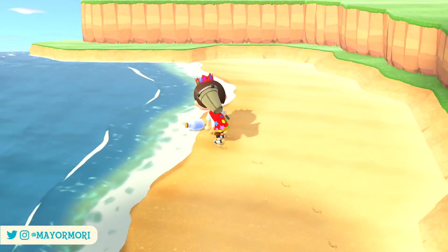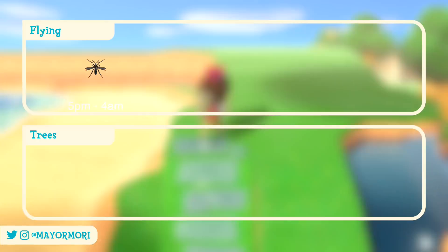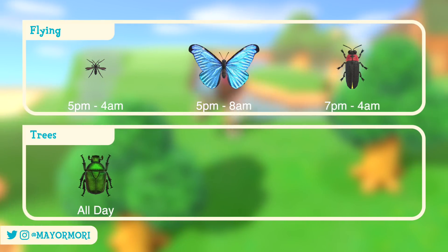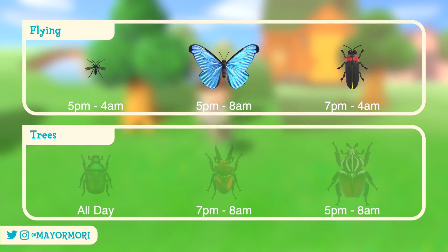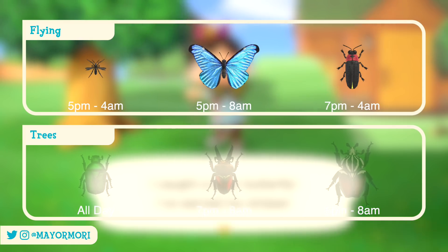In total there are 6 new bugs that players in the Northern Hemisphere can run into. These include the Mosquito, the Emperor Butterfly, the Firefly, the Drone Beetle, the Rainbow Stag, and finally the Goliath Beetle. The first 3 can be found flying around our islands and are most commonly seen during the evening until the following day.